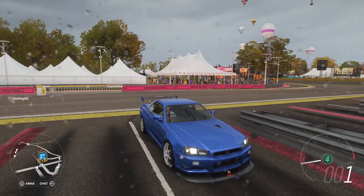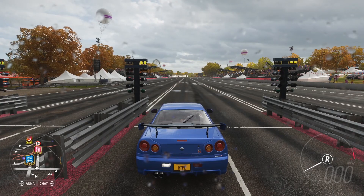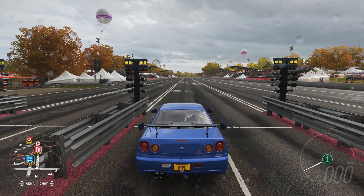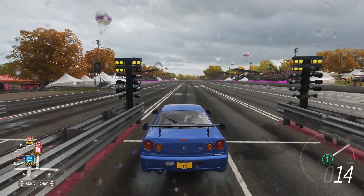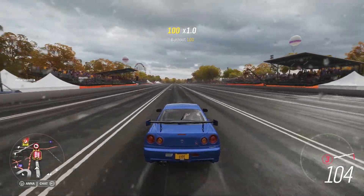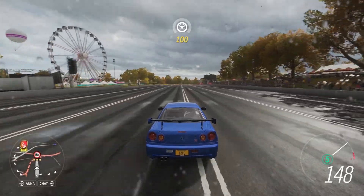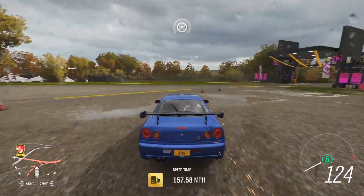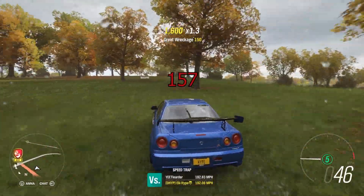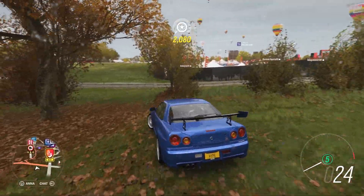Let's see how fast this thing really is. We're gonna start at the line — not from the fence. First gear, counting down: three, two, one, go! At the drag strip it gets 156 mph. My best with this car is a lot more, but it's pretty good for a cheap car.